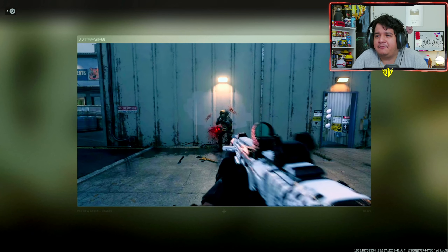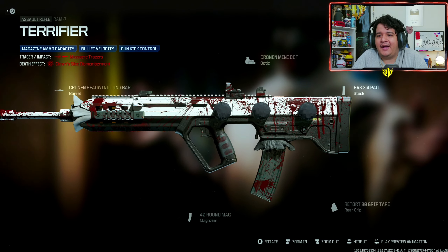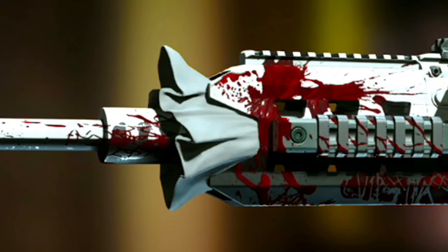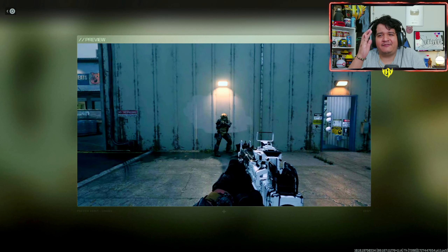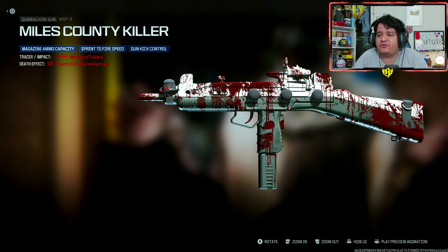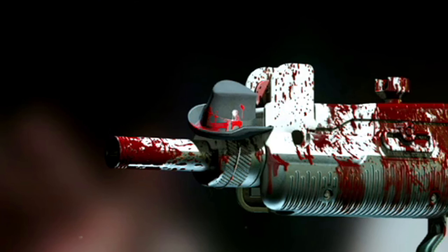We got the RAM-7 Terrifier blueprint with some tracers — bloody tracers where the enemy's head gets dismembered. Here are the attachments for the RAM-7; no ammunition tracers, so you can't put these tracers on any other gun. The design is like the Terrifier outfit on a gun — you can even see his little blouse on the barrel. Next up we got the WSP9 Miles County Killer, which comes with the same tracers giving enemies a crazy knife effect on their head.